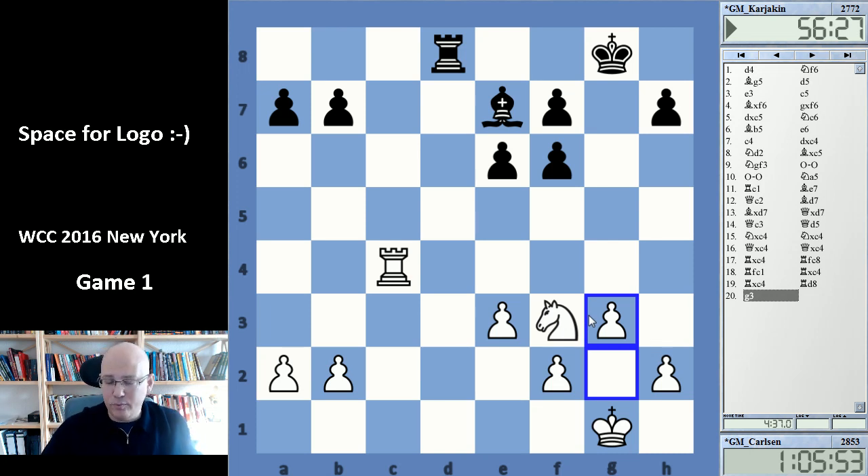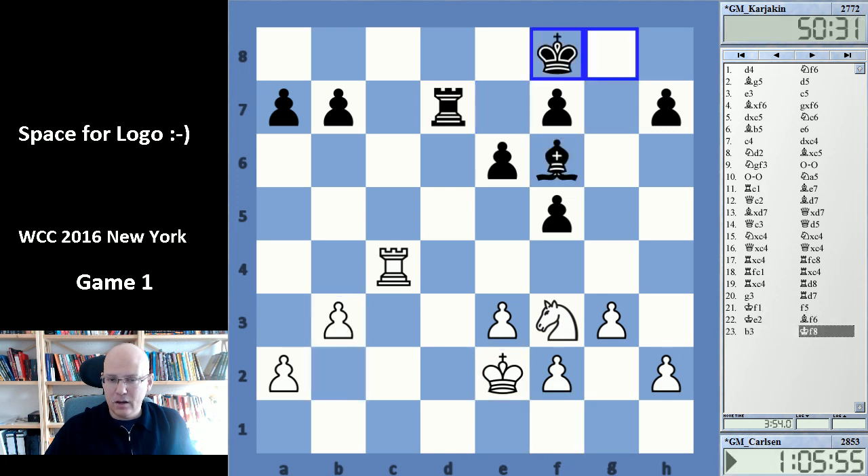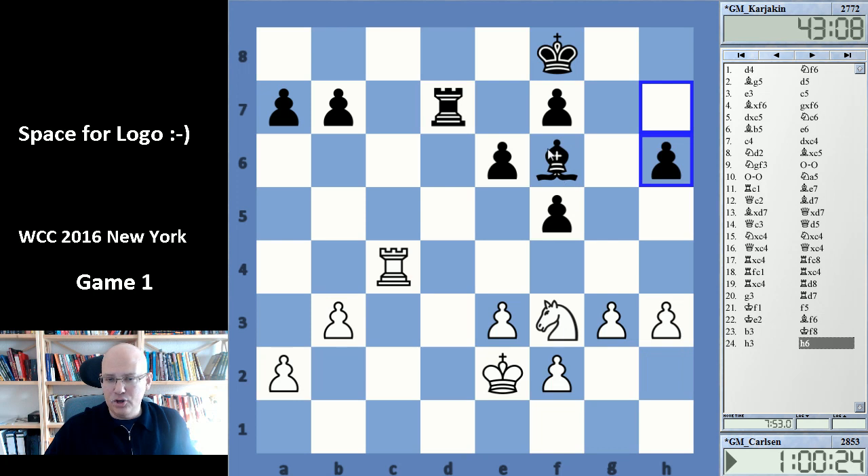What about this ending — is it just dead equal? In fact it's not totally equal. White has a slight edge; it's not much, but it's a little something. This is due to black's slightly weakened pawn structure. The bishop is not so great in this position. The position is symmetrical, there are no majorities being pushed, and this means the bishops' strength cannot really be used all that much. The bishop doesn't get an easy post on the board where it attacks something. The bishop is on f6 on a long diagonal, but it's an empty diagonal — it attacks absolutely nothing.